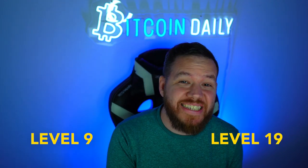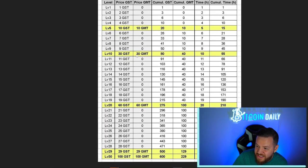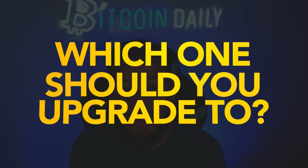Level 9 or level 19 — these are two different levels that we currently consider the meta in StepN. Whenever you get to either of these levels, you're going to face a big decision because it's probably going to cost you a few days of earnings to upgrade. For level 10, it is 30 GST and 30 GMT. For level 20, it is 60 GST and 60 GMT. So in today's video, we're going to break down both of these levels and settle it once and for all: which one should you upgrade to?